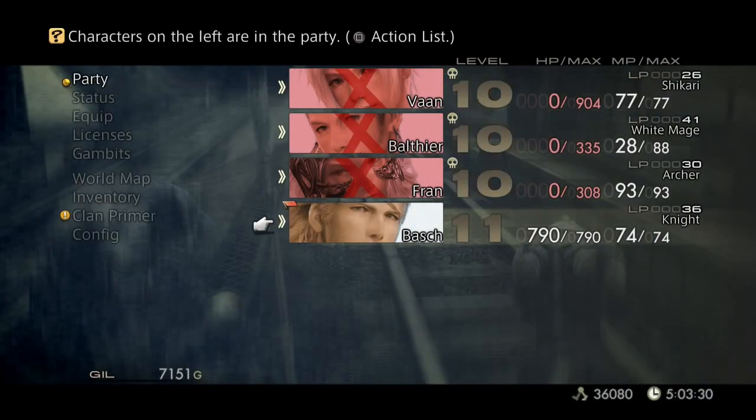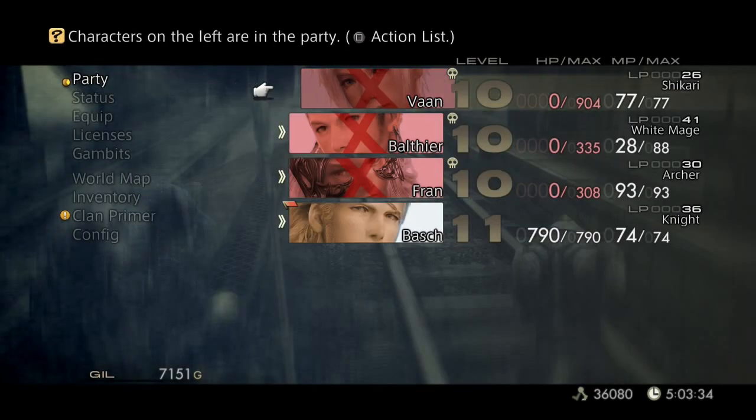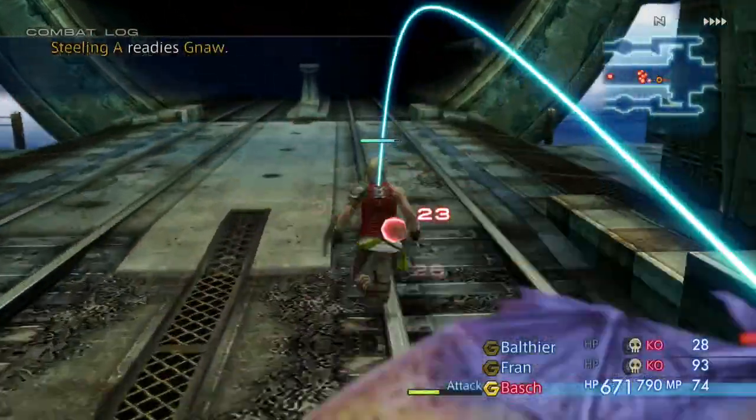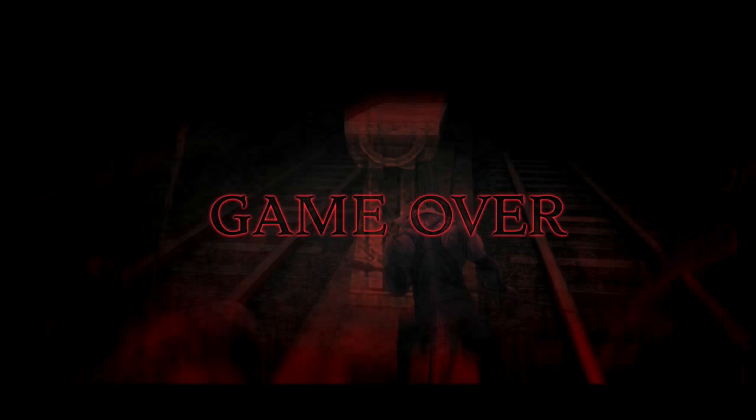Oh, but you still have Bosh. Take out one of your dead party members. Oh my God, I got stuck on a pillar. You were at four times speed. Anyway, all right guys, that was game. This has been Sync-Up Plays Final Fantasy XII: The Zodiac Age. We will see you next time. I'm Kai. I'm Drex. I'm Bran. And we'll see you later.